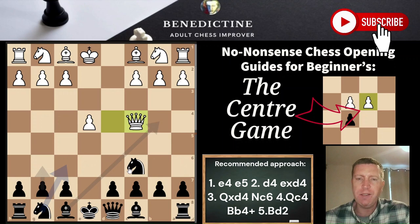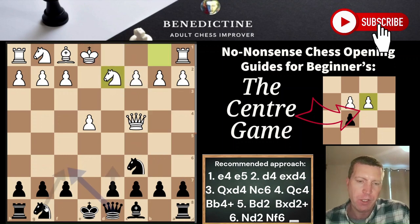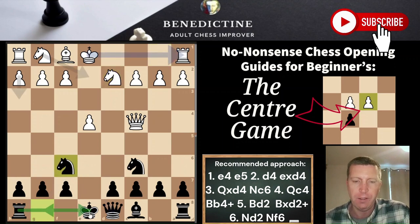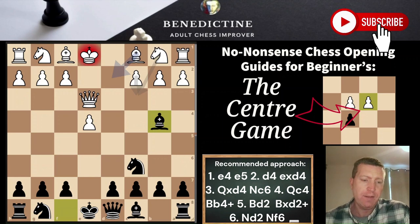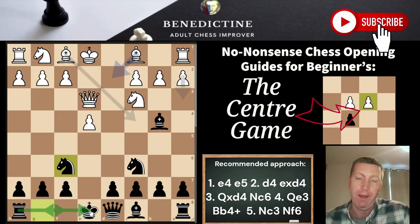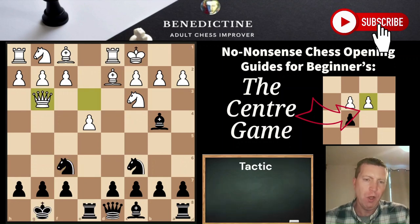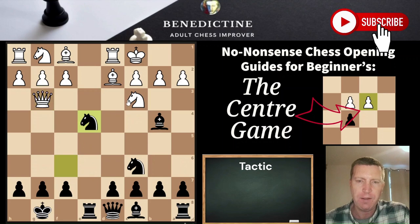If the queen is on C4 or A4 after the bishop check and bishop D2 comes, the easiest thing is just to exchange and then carry on with our plan: knight F6, castle, and rook E8. So back to the main position — if knight C3, we go knight F6, prepare to castle, and play rook E8. There's also a tactical position to know: the best move is just to take the E4 pawn, because after knight takes knight takes, we can play rook takes and then D5 at some point.